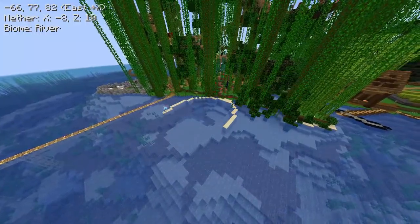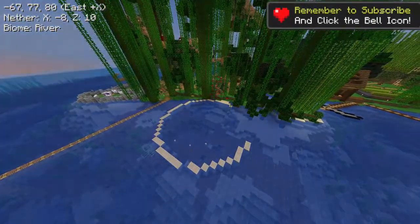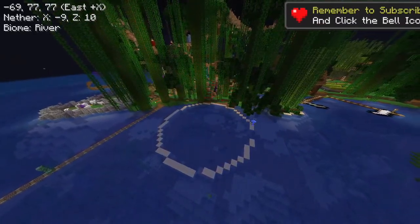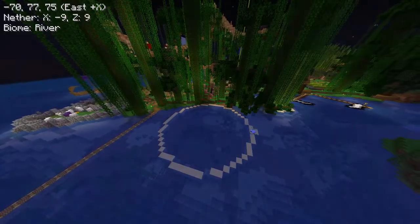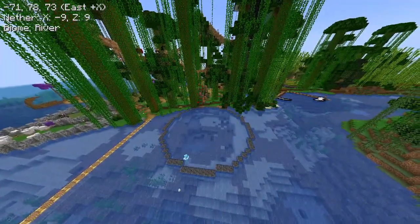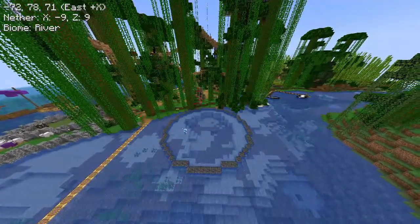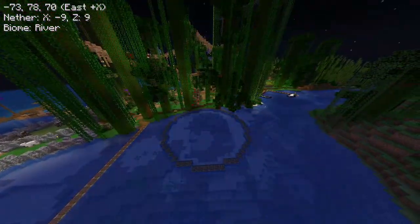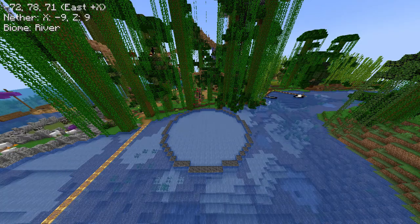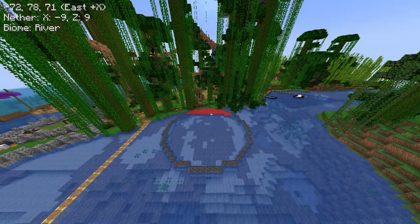Now I had this grand idea of building a circle and filling up the land with sand so that I could then use coral. That way it would be nice and bright and shiny — but let's just say that ran into problems. But that didn't stop me from trying. We fill the whole thing in and then I start laying out the coral, and no sooner do I do that does it start dying.